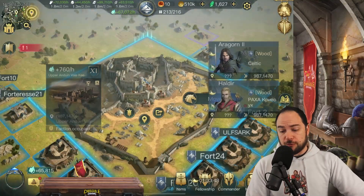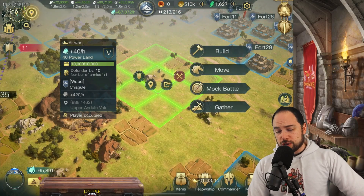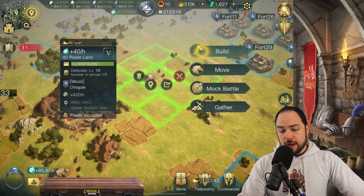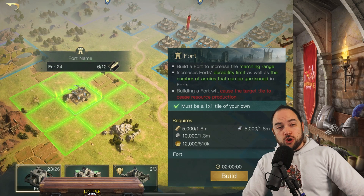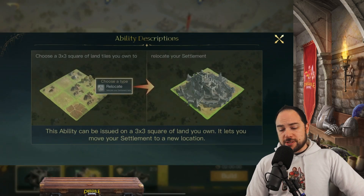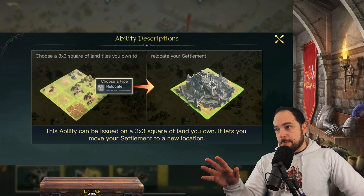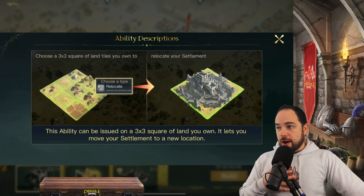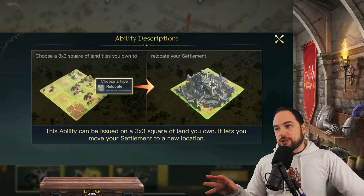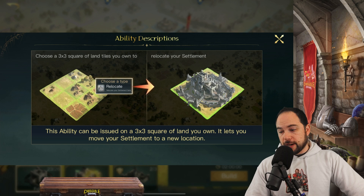I've never done this before, but I created a nice little 3x3 stretch of land. If I go here and push Build, I have the option to relocate my settlement. What happens if I relocate? It says that I need to choose a 3x3 set of tiles that I own. This ability can be issued on a 3x3 square of land. It lets you move your settlement to the new location. That's all it tells me.